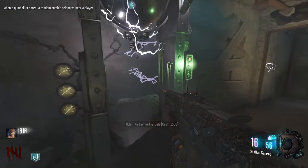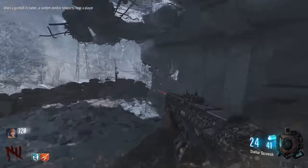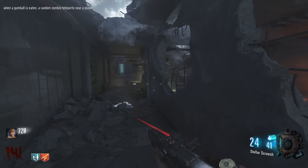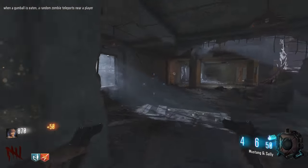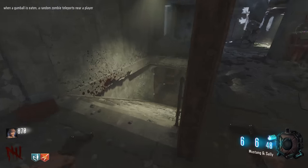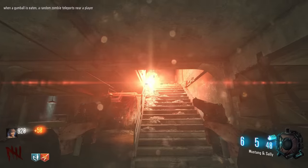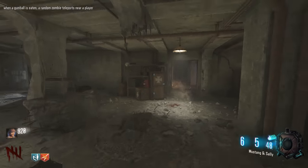Let's go for another spin in the Wonder Fizz. Double Tap — that's pretty good! We'll keep these two perks and not buy any more. Any more perks we get will be because of the Cause and Effect mod. I can use these explosions — Mustang and Sally. There's a zombie somewhere — my god, where are you? Oh, there he is, finally.